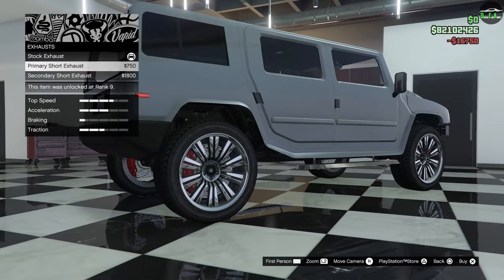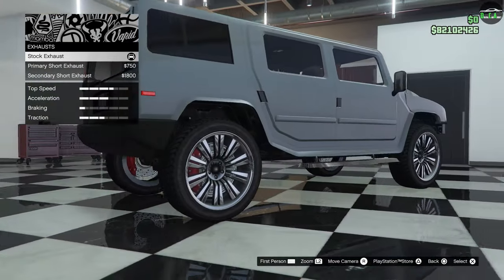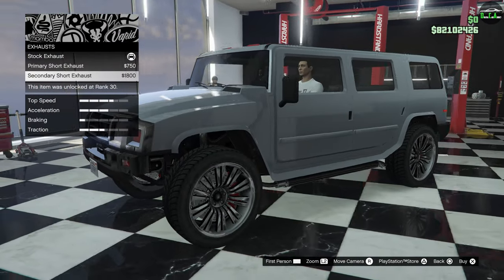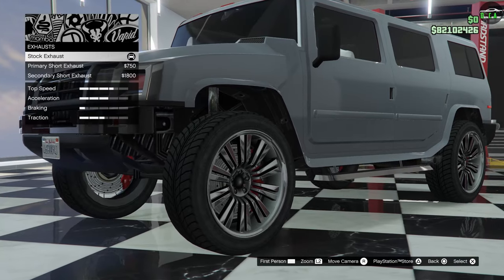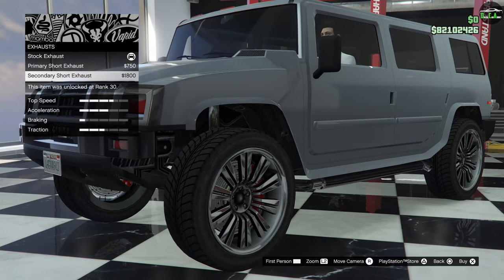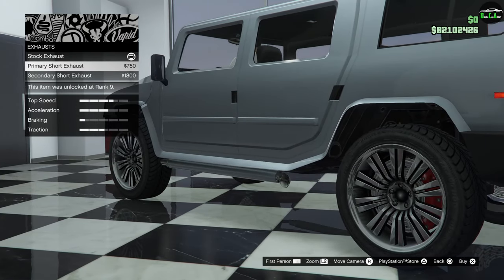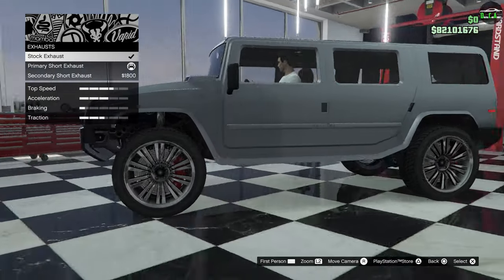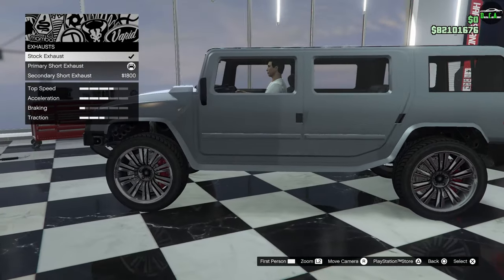Moving on — engine, exhaust. Stock has side steps and the exhaust comes out on the driver's side. You have a primary short exhaust on both sides, and a secondary short exhaust, which I think is a bit much — it doesn't look right on a Hummer. I wish there was an option to remove the side step. Turns out there is a way to do it: you pick any of the upgrades, hold down on the D-pad, let it scroll through, then confirm it on the stock one. Buy the stock one and you get it without the side steps. That looks ten times better — more ground clearance, more aggressive.